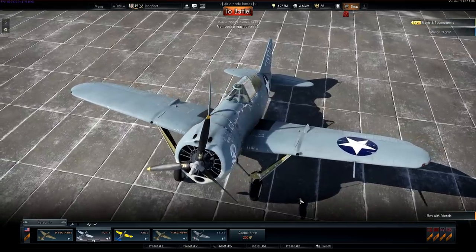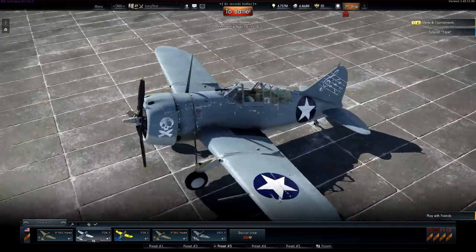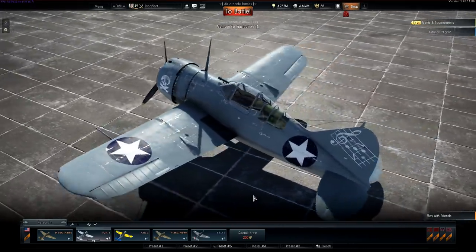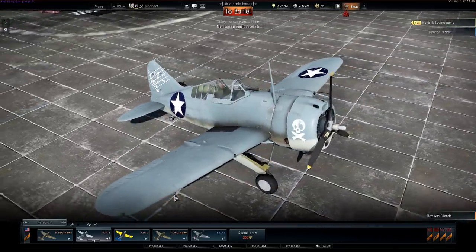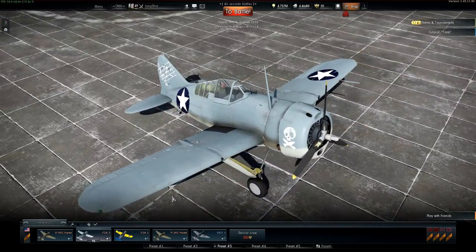Looking at the plane, it's your typical short and stubby US Navy fighter. It has four .50 cal machine guns — two in the wings, two in the nose. And because there's two in the wings, convergence does matter. Let's have a quick look at the internals of this Buffalo, starting with the armor. As you can see, it has no armor — the pilot is completely exposed.